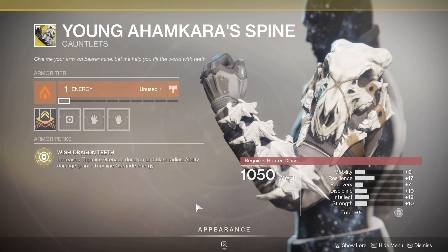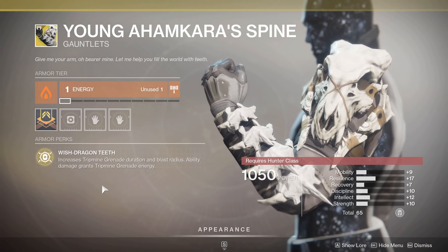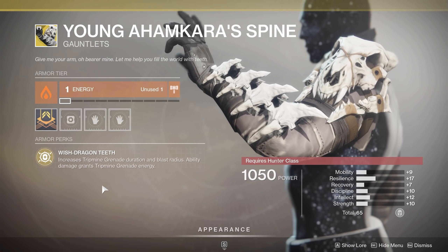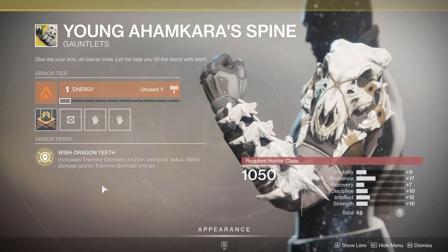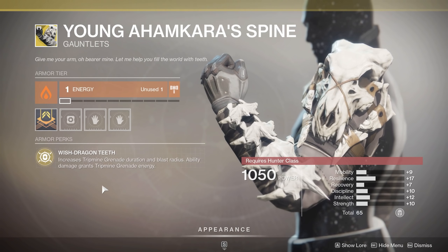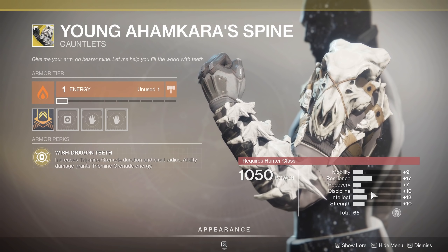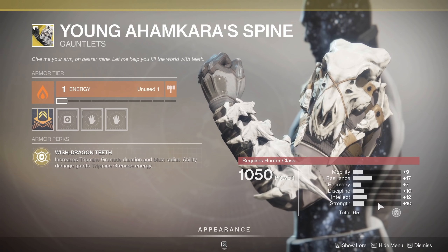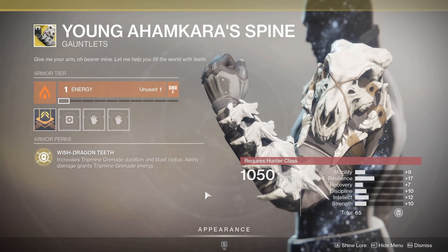For the hunters, we've got the Young Ahamkara's Spine. Remember, Ahamkara's are dragons — you actually got the bones on the arm, always very cool looking. The perk is Wish Dragon Teeth: increases tripmine grenade duration and blast radius. When you throw the grenade, it's going to last on that wall or wherever you plant it longer, and the radius of detonation is going to be bigger. Ability damage grants tripmine energy, so if you do damage with the grenade you're going to get grenade energy back. In PvE you might get most of your energy back even quicker. It's probably more for PvP since tripmines aren't a huge PvE grenade. You've got 65 total stats with a decent blend — resilience if you're trying to get that magical 6 resilience in PvP. Recovery is a little low, but discipline at 10, intellect 12, strength 10 — not too shabby. Even if you have Ahamkara's Spine in the vault, see if your roll is better than this one, because if not, just buy this one.